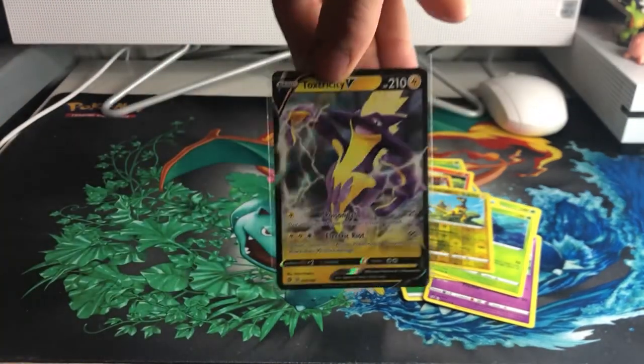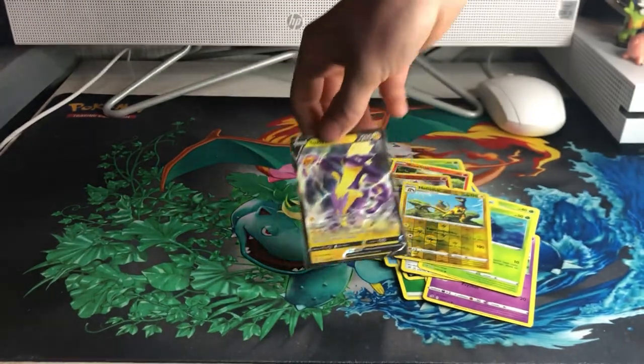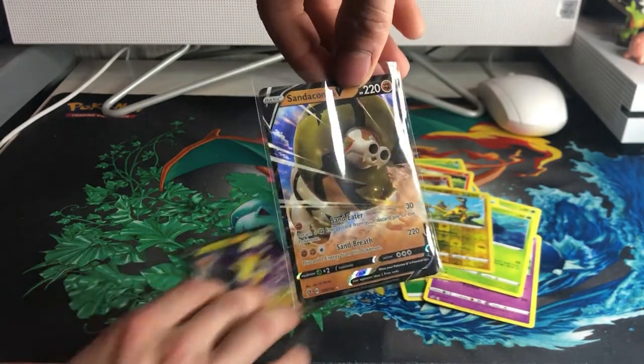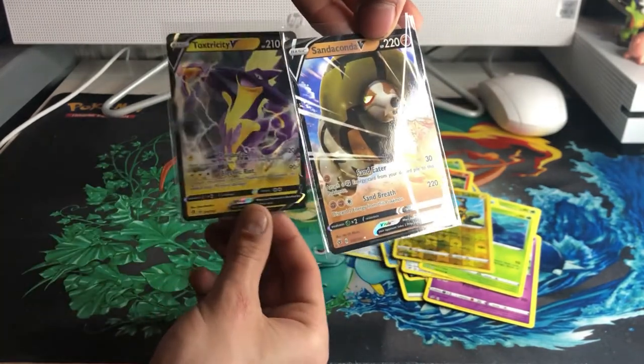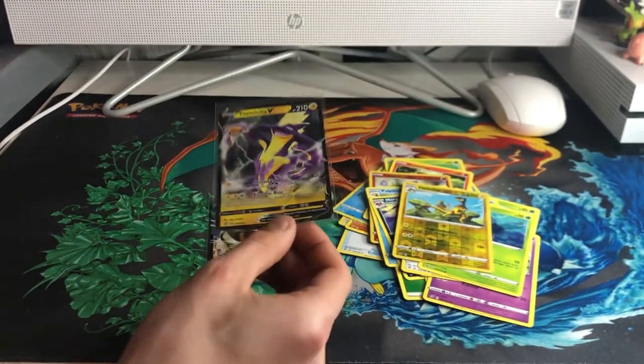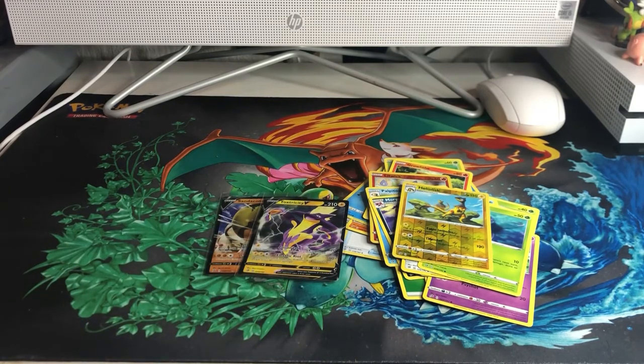So there you go guys. That's the one, and there's the other. Comment down below who you think got the best pull out of these packs — Sandaconda V and Toxic Tree V. Thanks for watching, two good pulls here today. Make sure to check out more videos on our channel, subscribe, and leave a comment down below. See you next time!